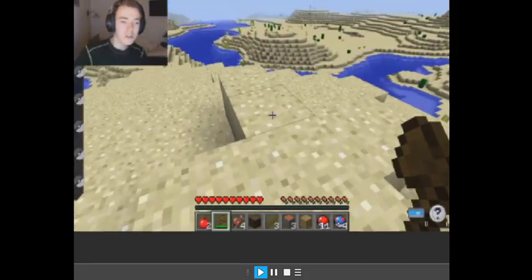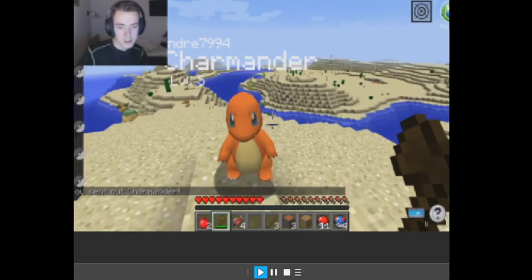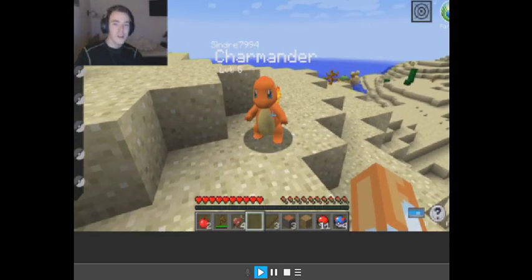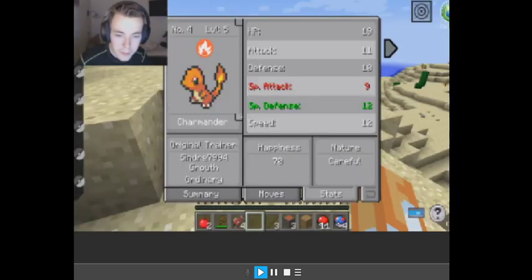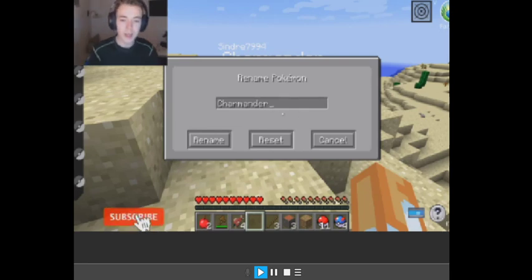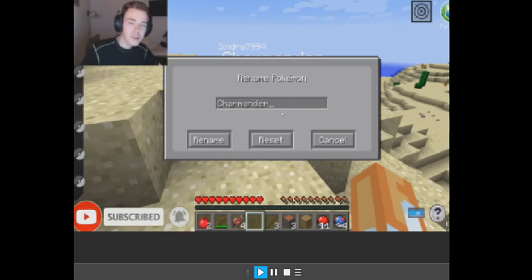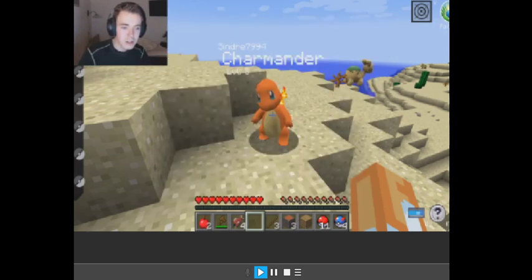What we need to do is take a look at our starter Pokemon. This is Charmander. So what we're going to do — if we go over here to summary, or stats — we can name our Charmander whatever we want. So I'm going to be looking in the comments, you're gonna tell me what to name him, and I'll name him in a few episodes.